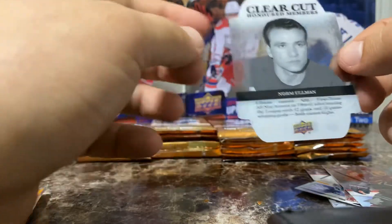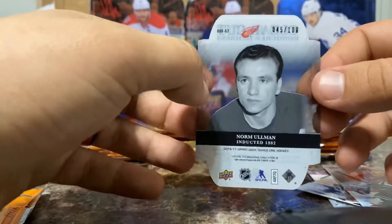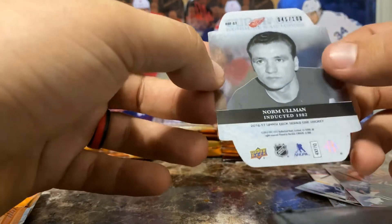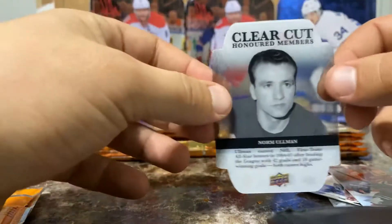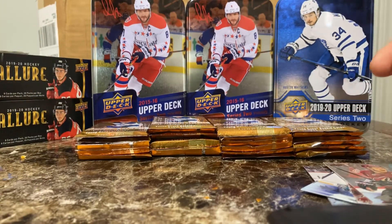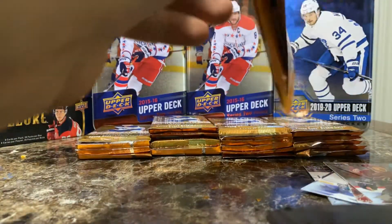Look at that — that's so cool. Norm Ullman for the Detroit Red Wings, Hall of Famer, 45 out of 100. What a hit! Oh my God, what a hit. What a start! Let's keep the mojo rolling.